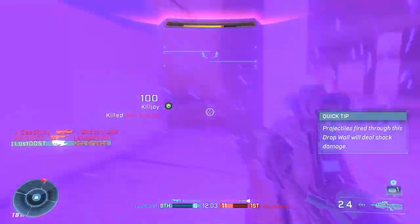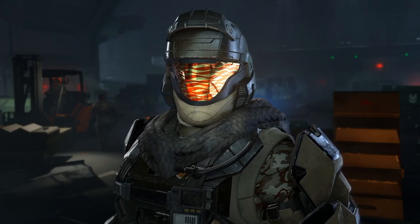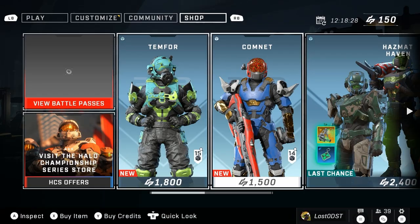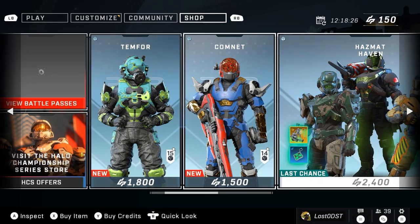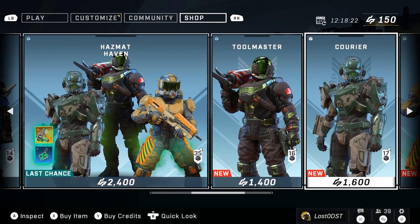The ultimate reward of this week is a visor called Brainwave — it's a more unique visor compared to just solid color ones. The shop also got a few new bundles and some returning ones as well. Nothing really eye-catching in my opinion, but we got some more Hazmat core stuff.